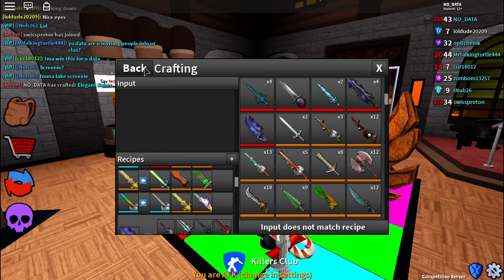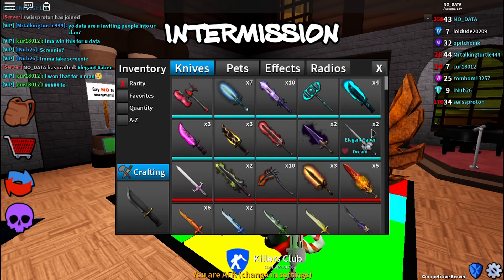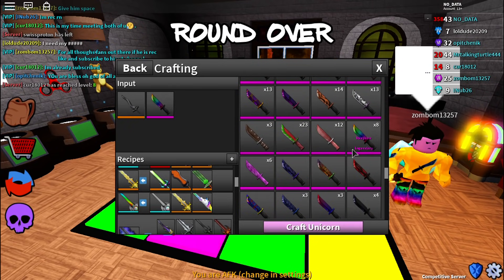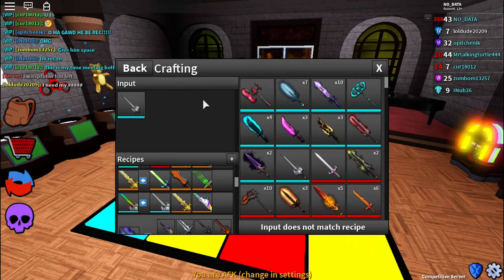This elegant saber we are going to give away at 70,000 subscribers. Once we hit 70,000 subscribers we are going to give away a free elegant saber, so be sure to subscribe so you are notified. I'm also going to craft another unicorn because I don't want to lose unicorn — I have a dark blade and a rainbow. Let's craft a unicorn real quick.